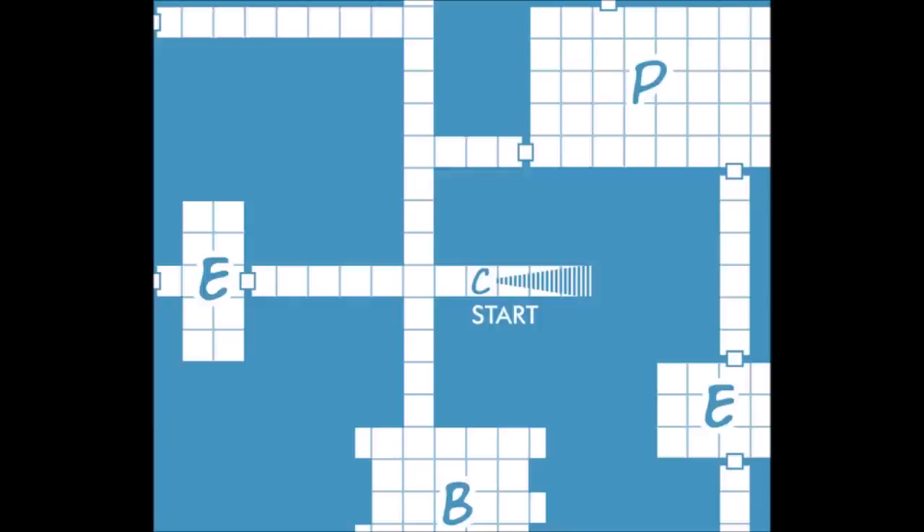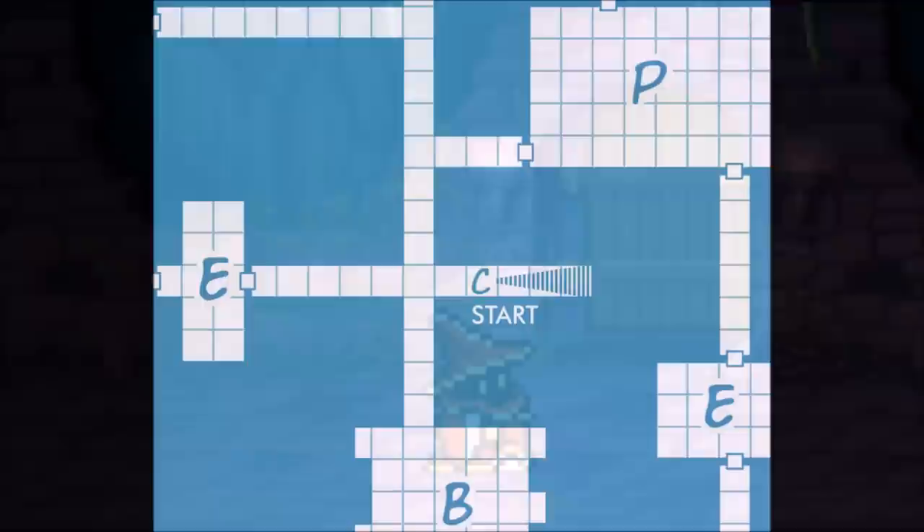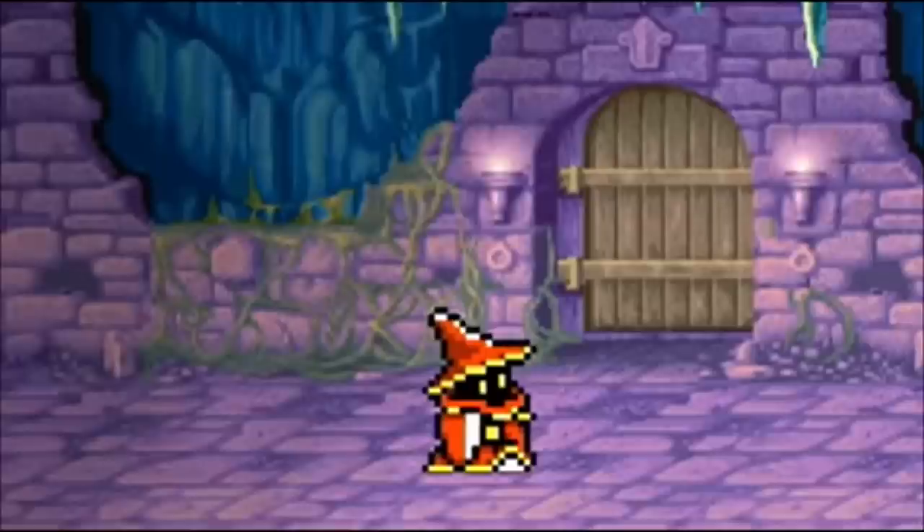We begin with a set of stairs leading to an intersecting hallway — north to south as well as continuing west. The corridors are long, giving the DM plenty of opportunity to introduce wandering monsters. It's important to set the atmosphere here: abandoned, dusty, crumbling stonework, the pungent stench of mildew from wet dungeon walls. Add in creepy sounds and the skittering of rodents to further accentuate the decrepit nature of the place.